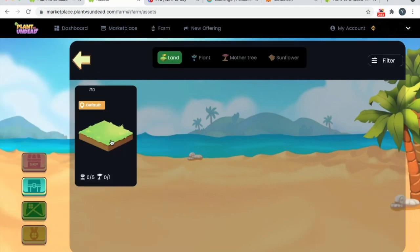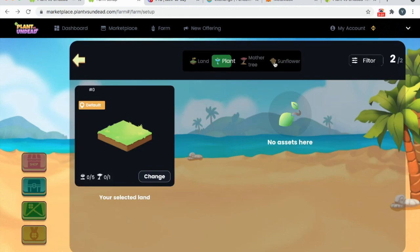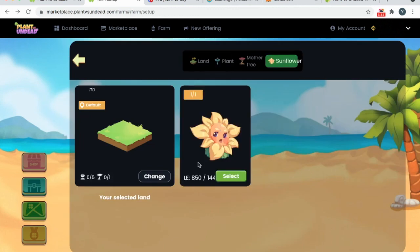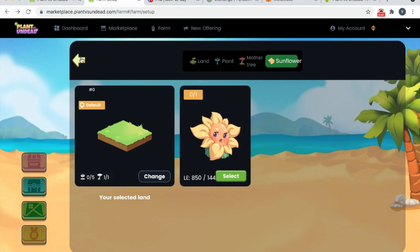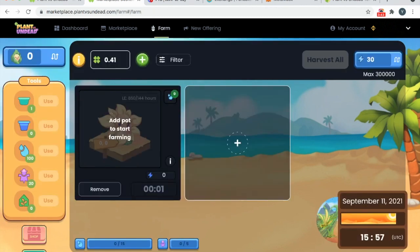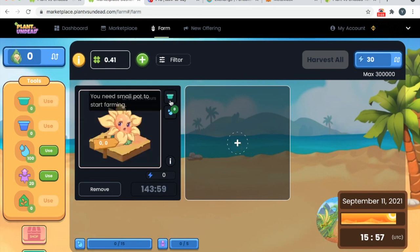Click on your land, select it, and go to Sunflower — you have your sunflower mama here. Select it and you have created your farm. Click back and you see your sunflower mama. Add a pot: click on it, you see it highlighted in white, press Use One Time. The pot is added. Now add water — just click water two times: one, two.